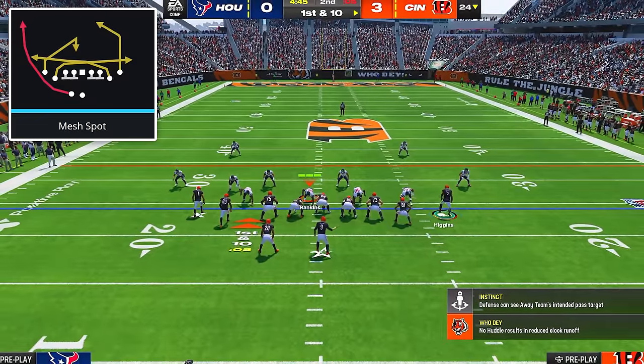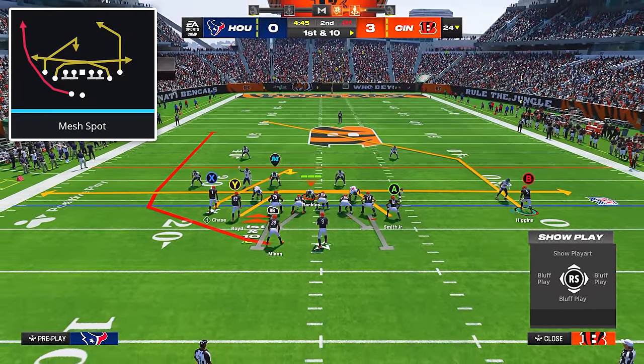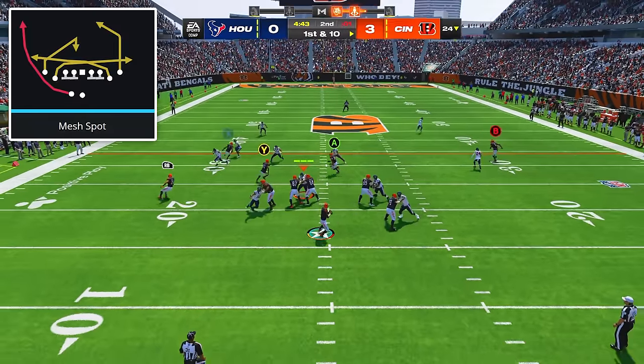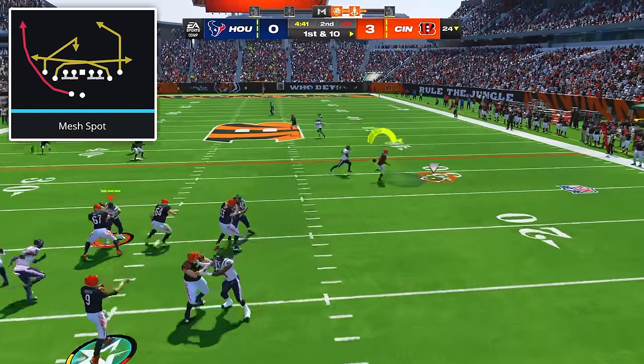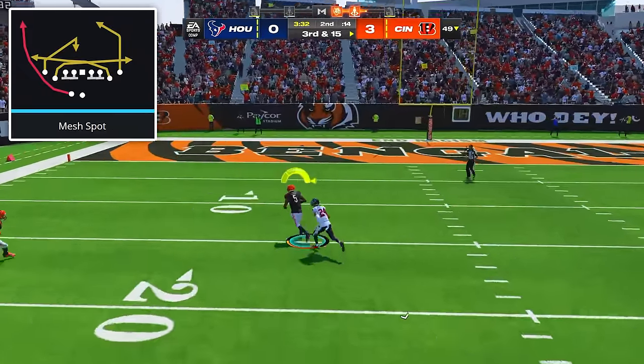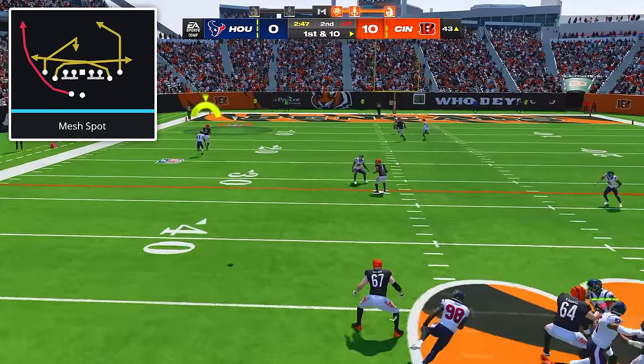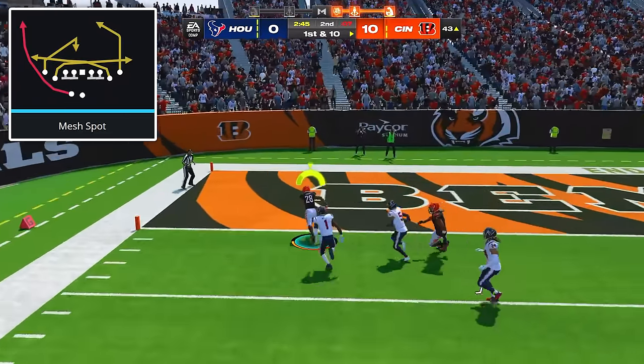Against man coverage, come out in the play mesh spot, and the only adjustment is to motion out your solo receiver on the post. After the snap, first read both drags and hit either one of them if they get separation. Then read your post, which you can hit for a solid gain over the middle. Or finally, hit the running back on the wheel route with a freeform pass over the top, which can be an easy one play touchdown.